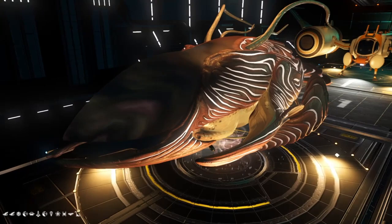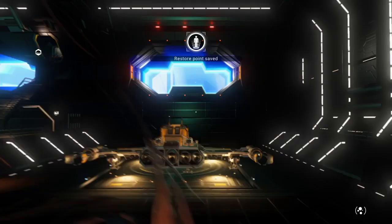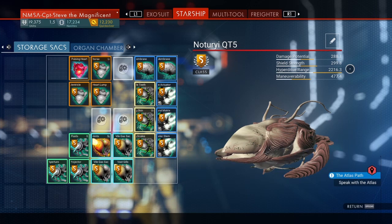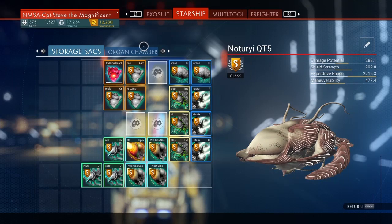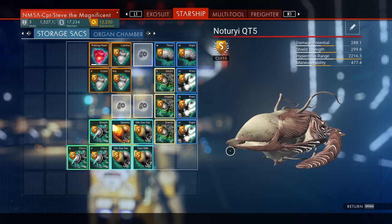Next up are the living ships. Living ships are pretty awesome to look at, but that's probably about it right now because you can't expand the storage. If I jump into the ship and bring up the menu - yeah, it's not all that great. But look at the hyperdrive range, it's comparable with the explorer, and the maneuverability is excellent. The damage potential is okay as well. The stats almost make up for the fact that there's hardly any storage, yet there's so much more room for technology spaces.